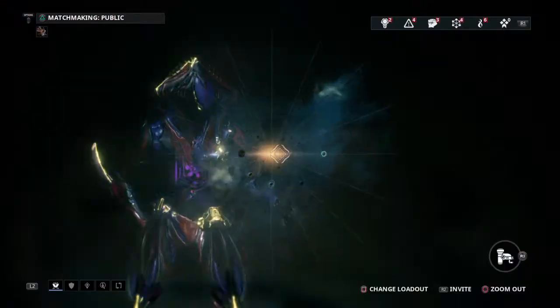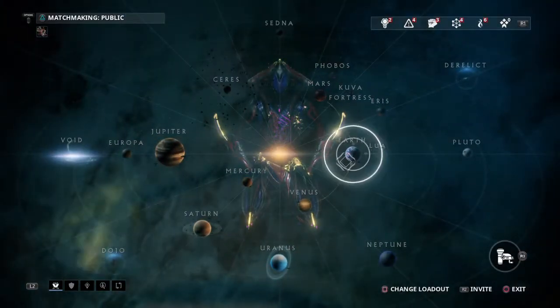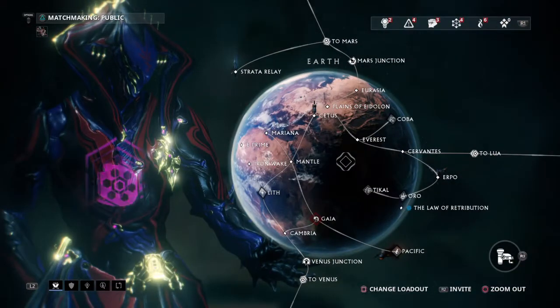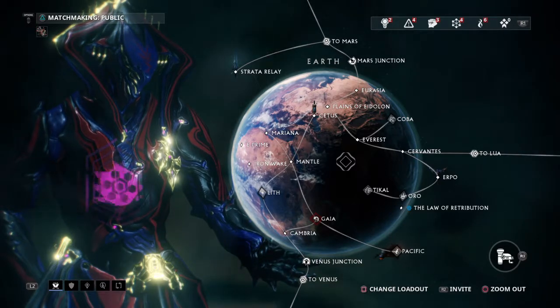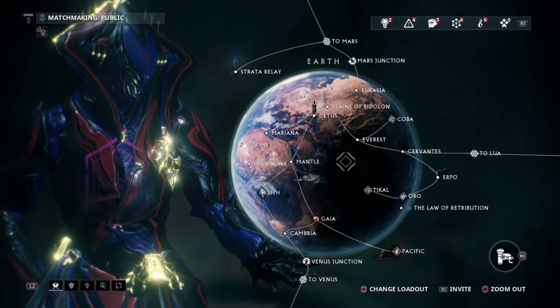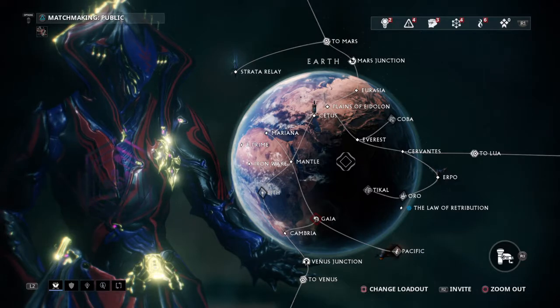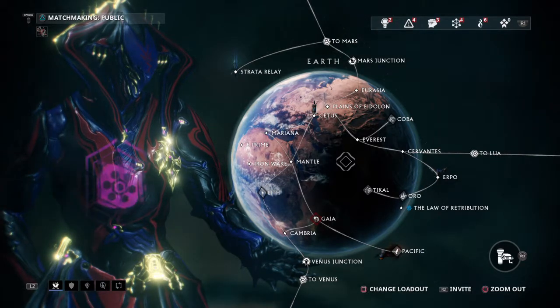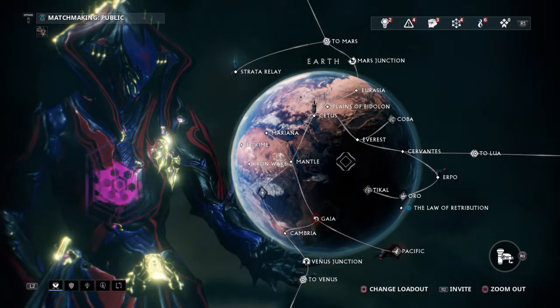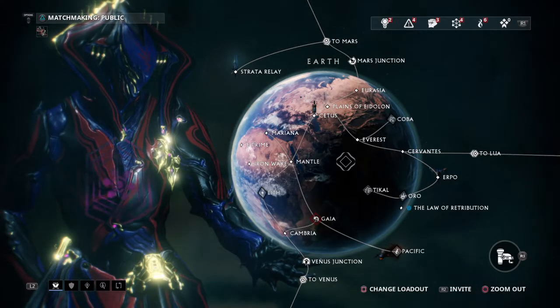The first few missions that you do when you start playing are going to be extremely limited — in fact, there's only one to do each time until you get to a certain point. Once you get to that point, you have to choose your Warframe. You get to choose between Excalibur, Volt, and Mag. They may change it in the future, but right now Excalibur, Mag, and Volt are the ones you can choose from.